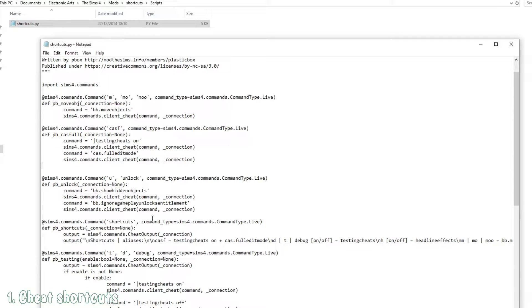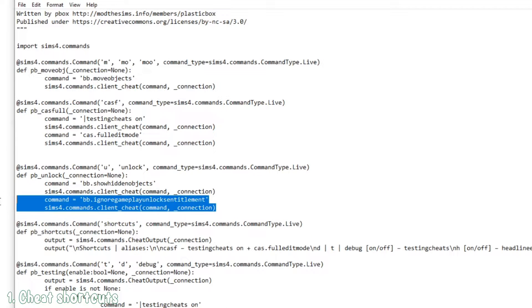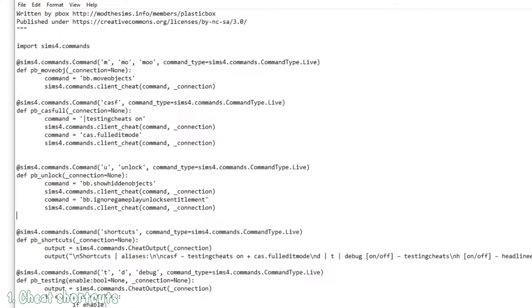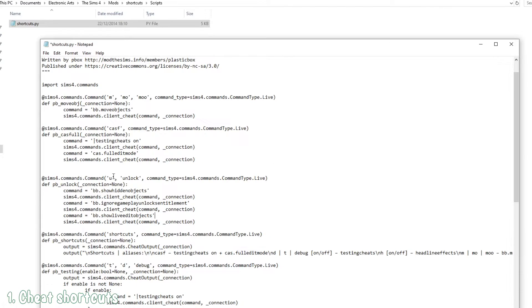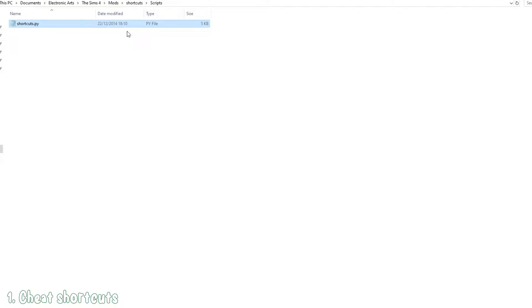What we can do is modify the unlock shortcut that already runs show hidden objects and the gameplay unlocks. We can copy those last two lines and just change the command to bb.showliveeditobjects. Now if you press U or unlock, all three cheats are going to run at the same time. Make sure you save the file and you're good to go.